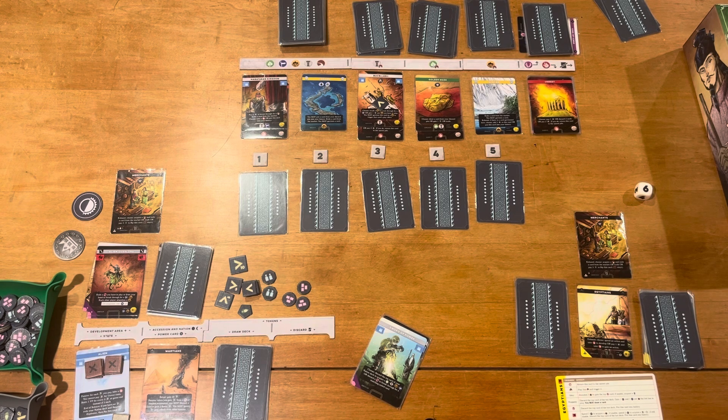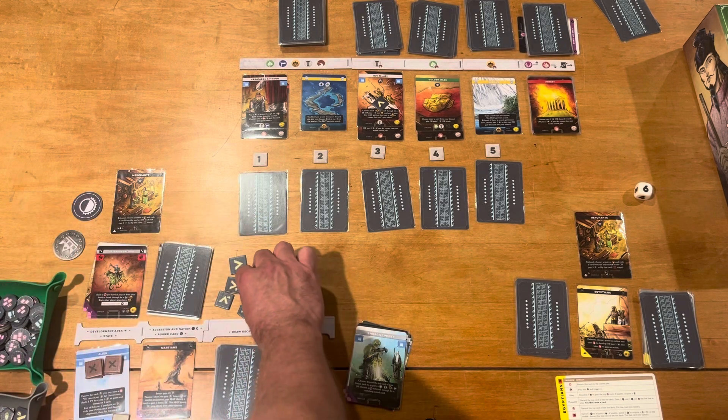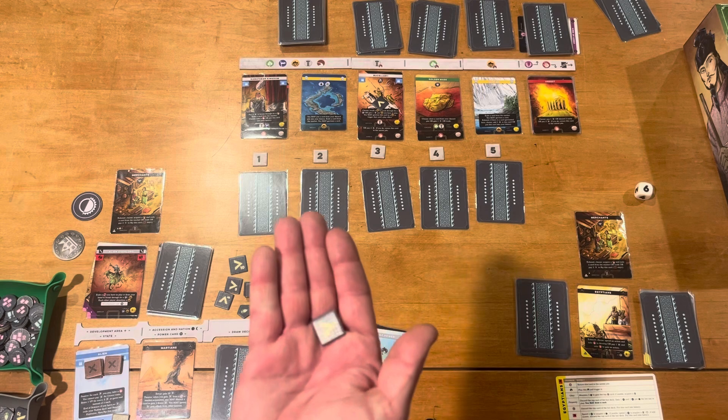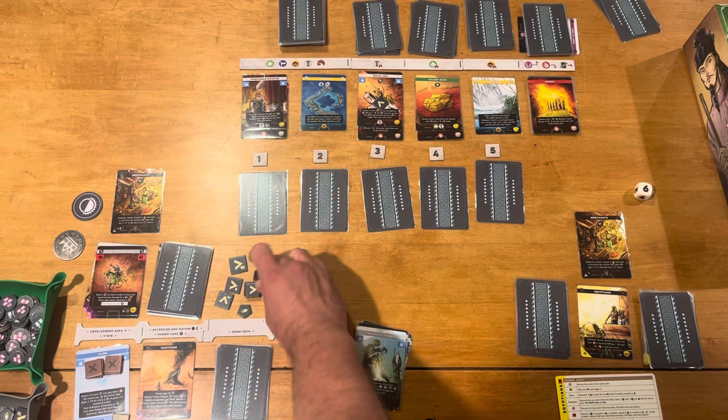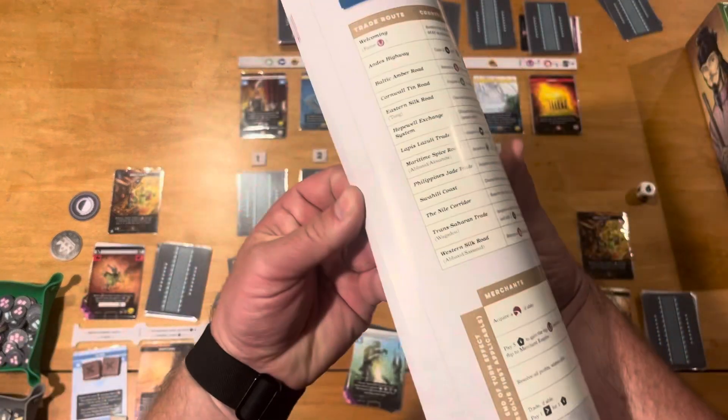Use the back of the rulebook to know exactly what a card means when it tells you to acquire, take, or perform similar actions. Always look at what your civilization card has — you may have a passive or active skill available. If you ever have to pay anything, you pay it out of your bank. You can always pay one progress token for one population, or one for two building resources.